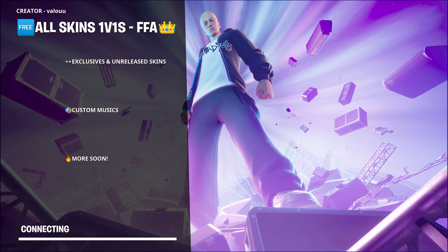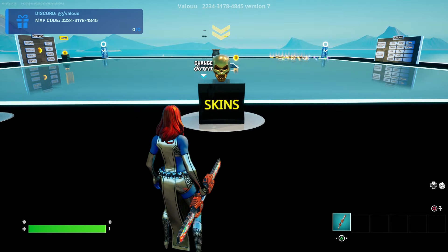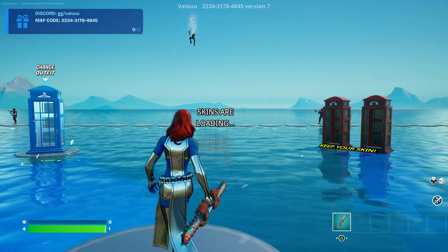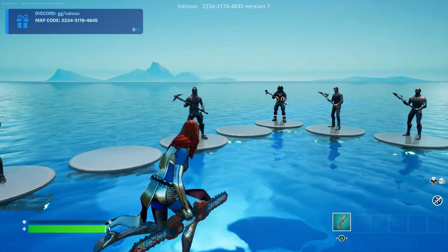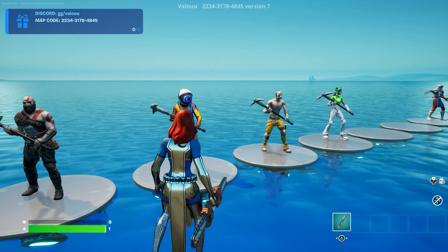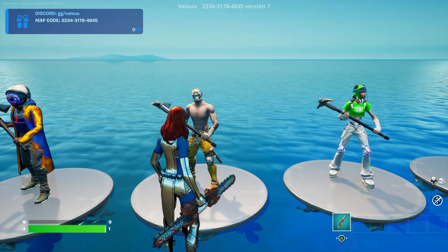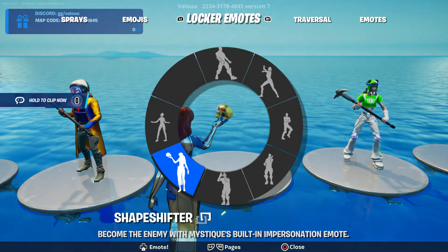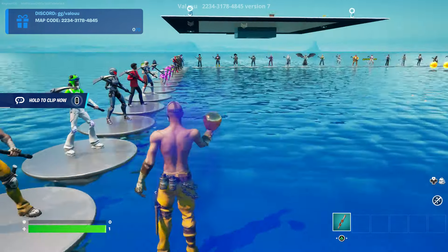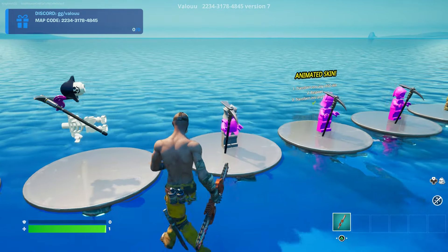You can also see unreleased props and things, which is crazy. Go to the 'Skin' section and interact with it. You'll be teleported and you'll see all the skins coming out. I can get Travis Scott, I can get Borderline which hasn't been out for a long time - all you have to do is eliminate them and use her emote. Once you use her emote, you will turn into them.